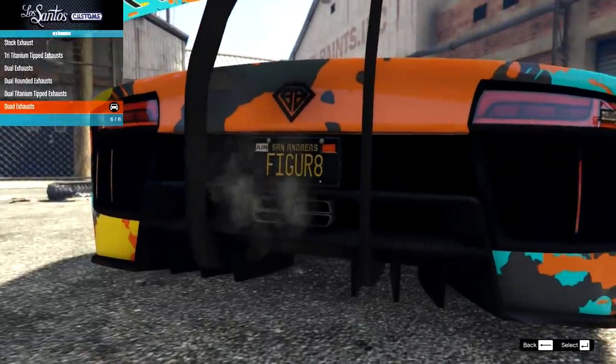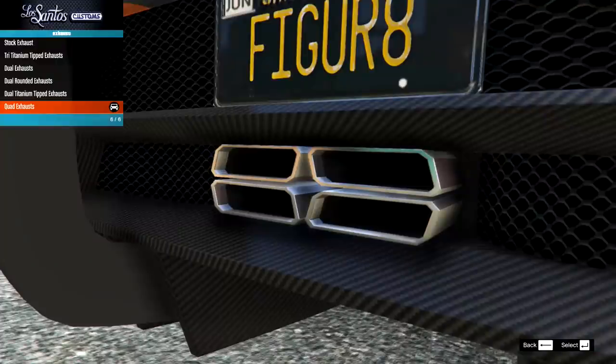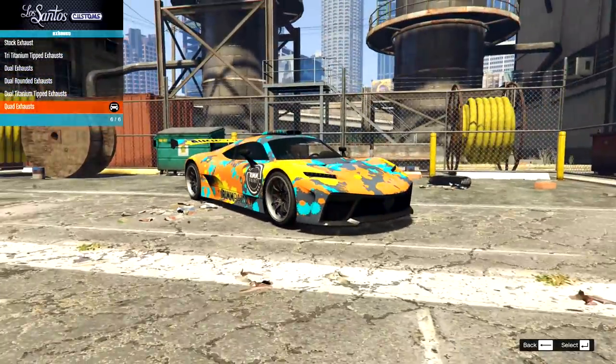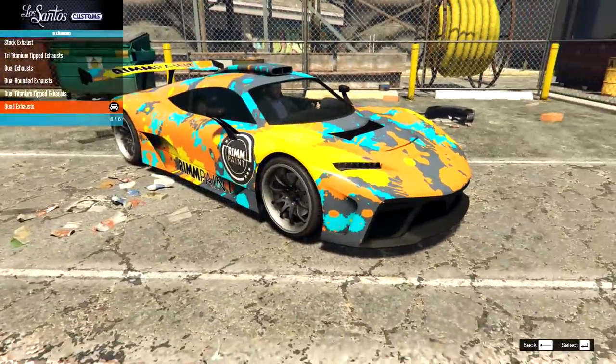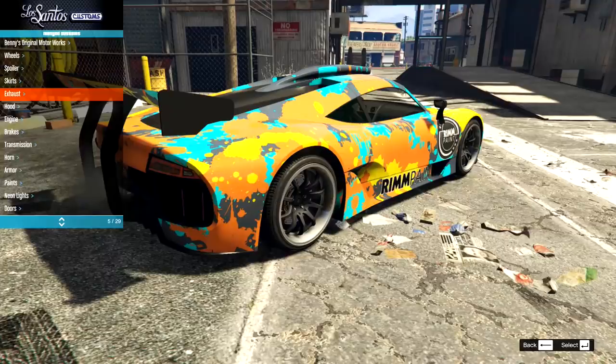If we're going for like hypercar craziness, especially with this mad colorway, maybe the quads — it's either that or we go for just the standard duals. I'm going to go with quads on this one, just because it looks pretty mad already. This definitely looks like some sort of influencer's car, like something you'd see on DDE with a crazy wrap on it. So that's the theme for this one.